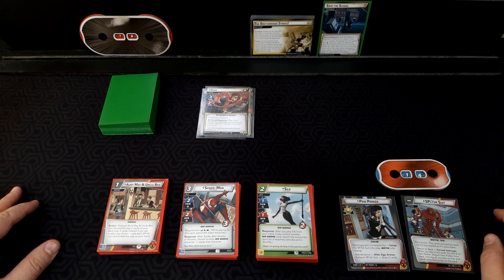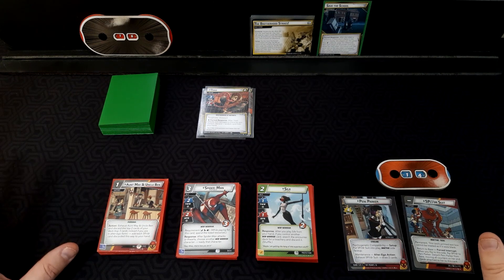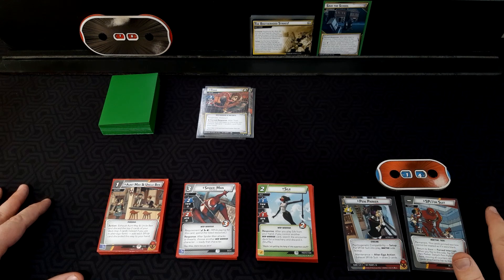This is what's happening. Unfortunately, Penny Parker happens to be there when the Brotherhood attacks. So we've gone with a protection deck. You can go two different ways, really, with a protection for a spider suit.